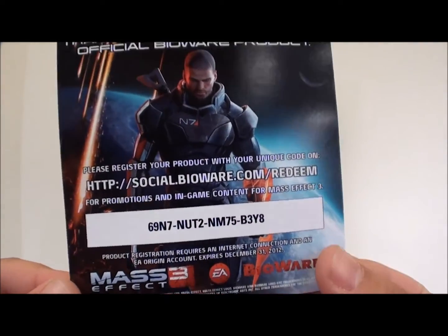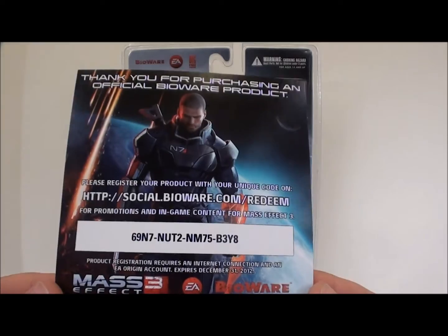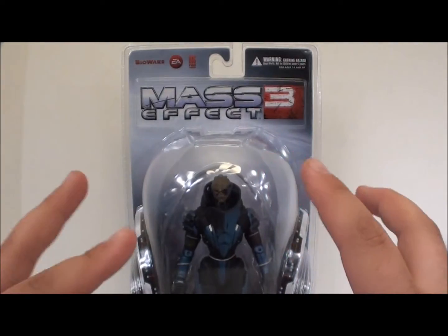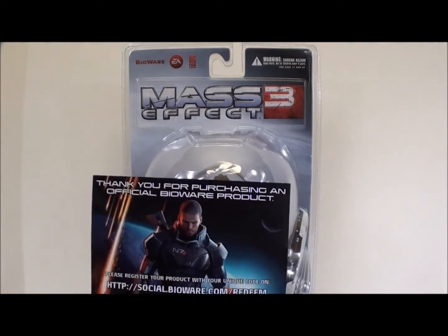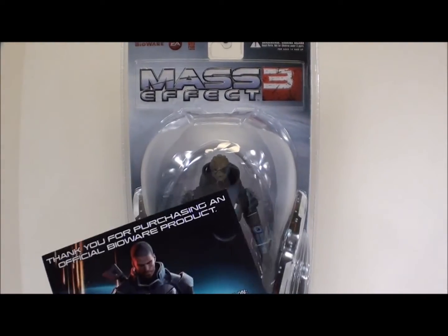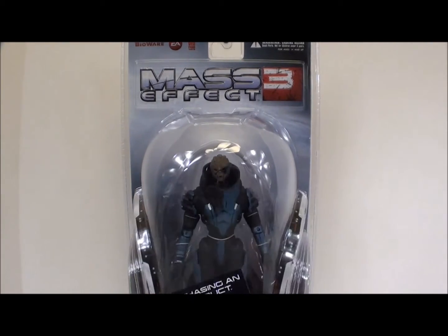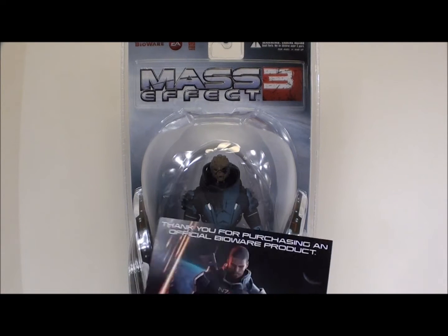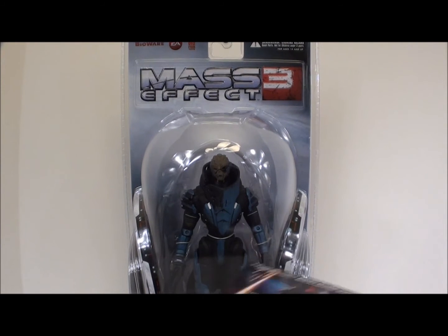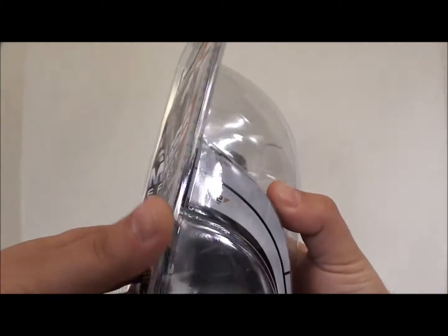Inside the package on every one of these is a card with a code on it, similar to this one. I've already redeemed these codes — what you end up getting are collector packs for Mass Effect online multiplayer to unlock stuff in the game. Unfortunately they're all basically sub-veteran packs, so the best you can get is uncommons. I don't know what would happen if you've unlocked all your uncommons — after I unlocked the uncommons I just quit and went straight for the Specter packs.